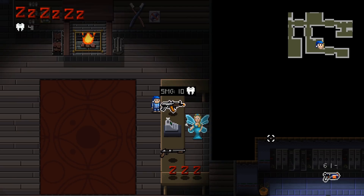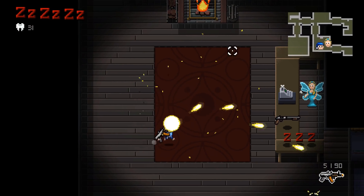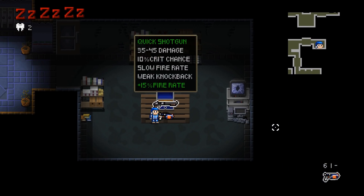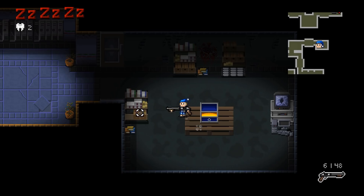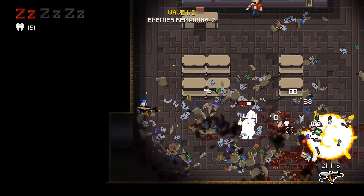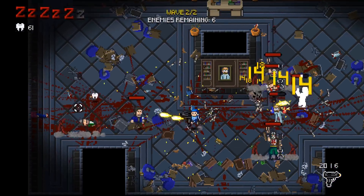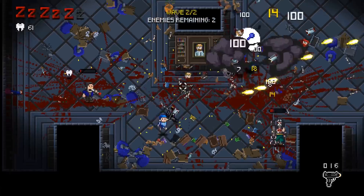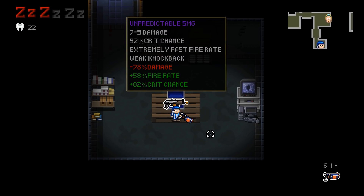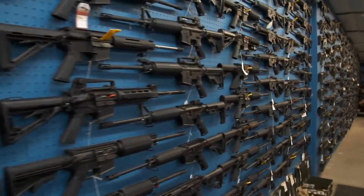The weapons now also have a chance to get a random prefix, which affects their stats in different ways. It can be small changes like increasing the knockback of your projectiles, or more dramatic changes like making your weapon insanely fast. With these newly added prefixes, we can now give our weapons more variation without having to create hundreds of different weapons.